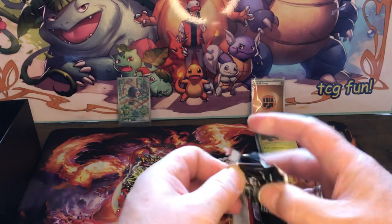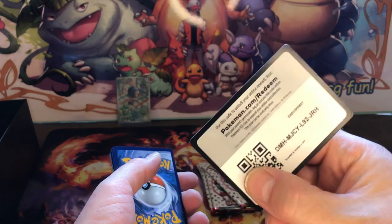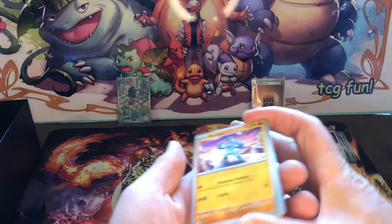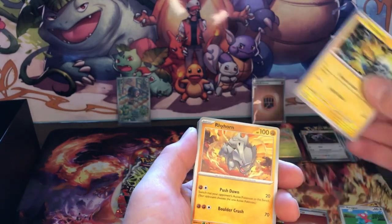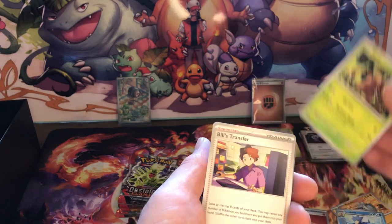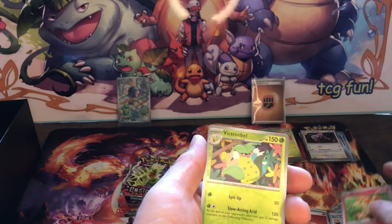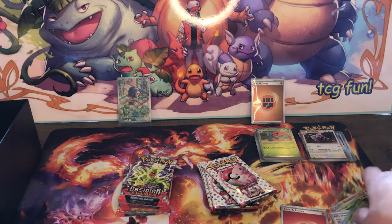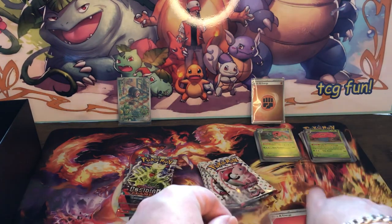We've got to get more than one pull, come on! Smash the like button for luck, come on, help us out here! Another code card for 151. Energy-wise - oh there's another flame fire holo energy, I like that - another one of the holos, keep that one. Marill, Porygon, Electabuzz, Ryhorn, Golduck, Pinsir, Bill's Transfer, Ponyta Reverse, Victreebel Reverse, and a Vileplume Holo. Nothing for the 151 - do you guys count the shiny energies as pulls?